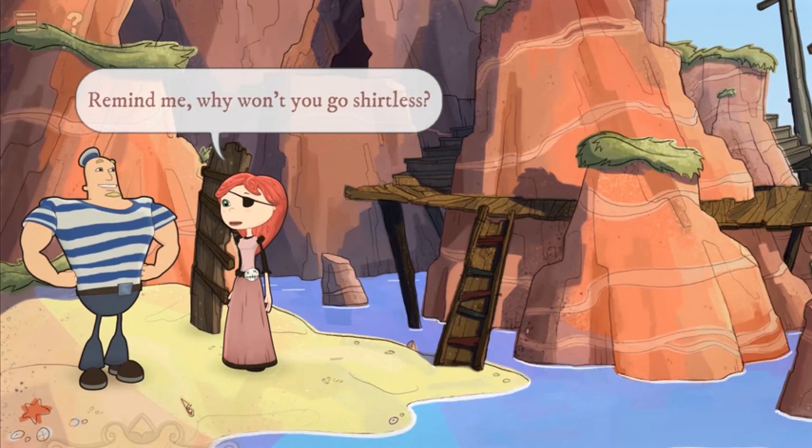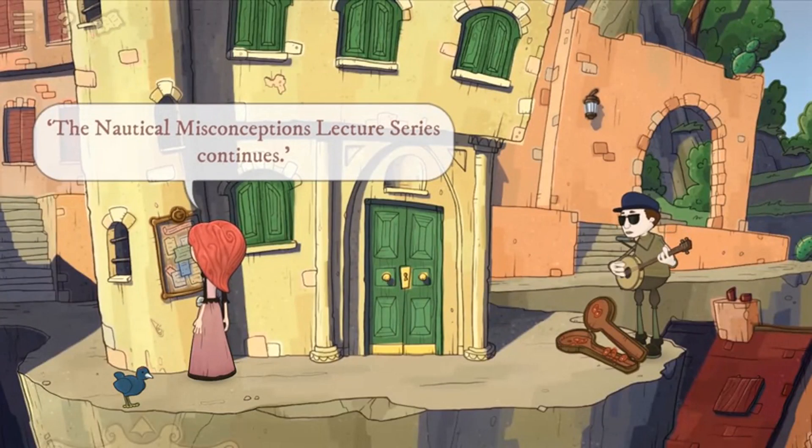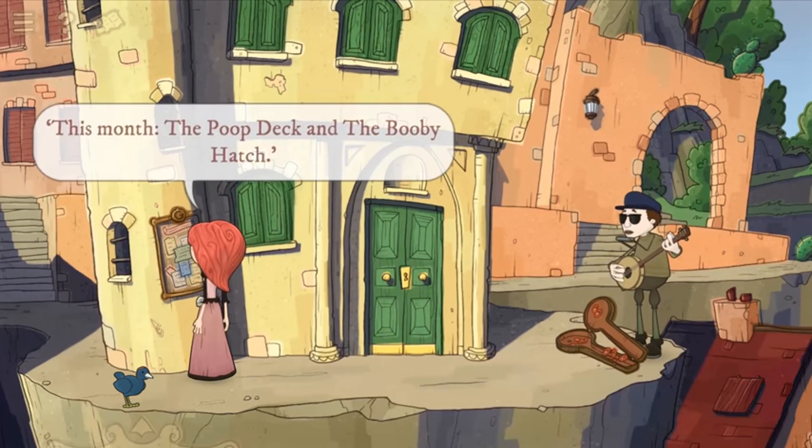The game is full of intrigue. Remind me, why won't you go shirtless? I told you before! The game is full of romance. The Nautical Misconceptions lecture series continues. This month's the Poop Deck and the Booby Hatch. Alright, there's not that much romance, but there are jokes and puzzles that will amuse and delight whether you're 9, 19 or 90. But only those ages. So, please join me in launching Nelly Cootalot, the Foul Fleet. Anchors away!